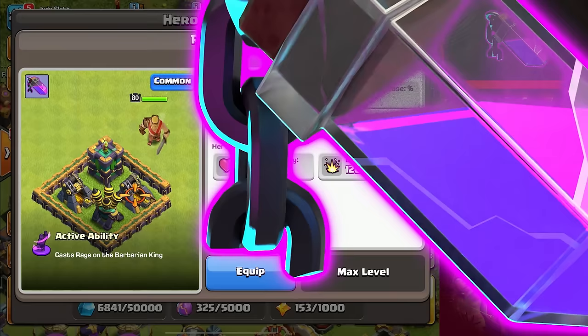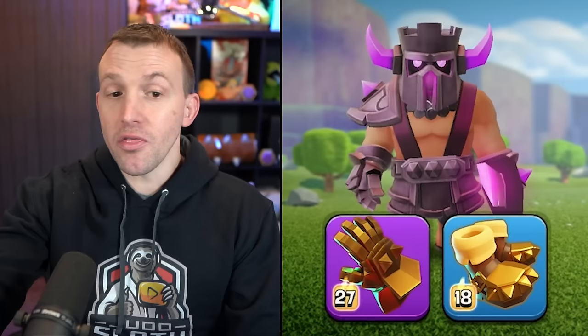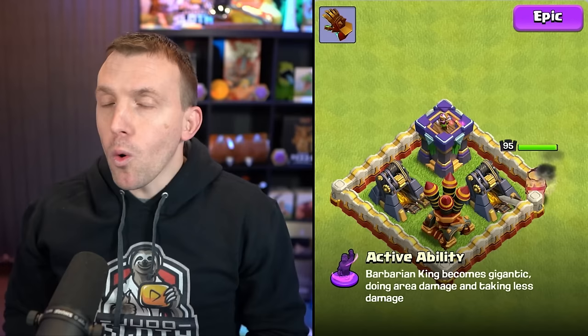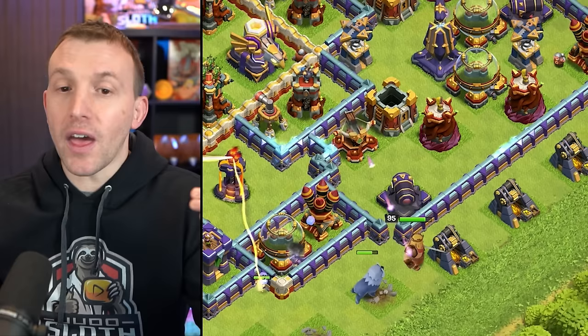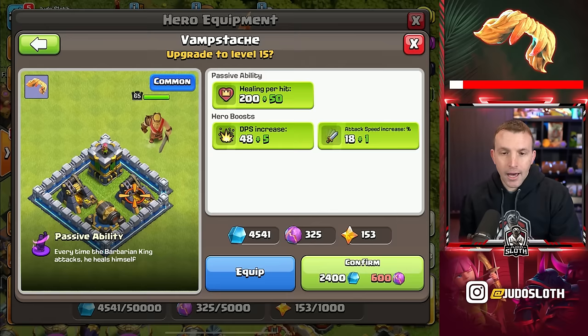Before we forget about the Rage Vial — it is very good when you are diving the King into a compartment, because it speeds him up and gives a greater damage increase. This is paired phenomenally with the Giant Gauntlet because you get the splash damage from the gauntlet and the increased damage from the Rage Vial. You can wipe out entire sections of the base, which can often be great to set up pathing for your Queen charge. One extra thing to talk about on the gauntlet is the self-healing per second — you could compare this to the Vampstache. Let's start gemming it up to maximum level.